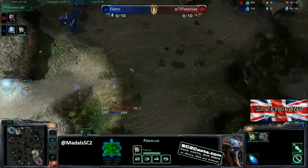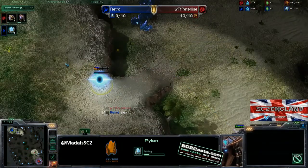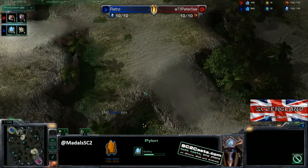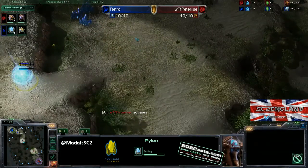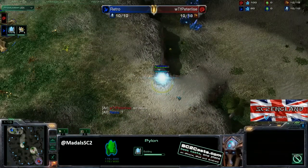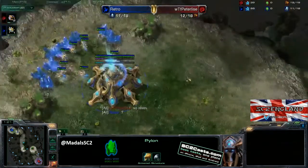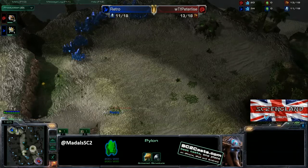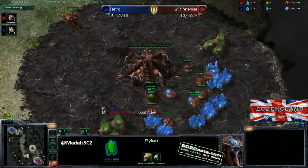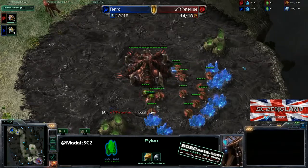Obviously being a Protoss vs Zerg, we should see a fast expansion on Ahana as the first thing I would usually go for. Purely because on Ahana, there is this very narrow ramp and it's very easy to take the natural base. We'll wait and see if Retro has a reason for not going for that fast expansion. You can almost get away with Nexus first on this map — it's probably one of the best maps to do that on.